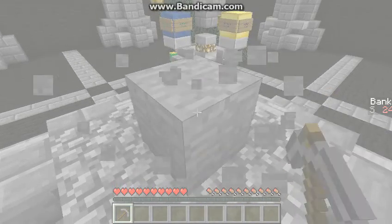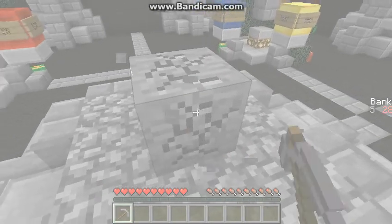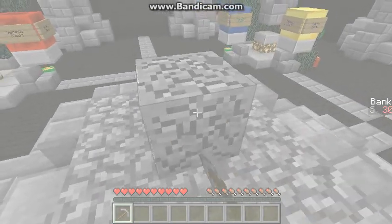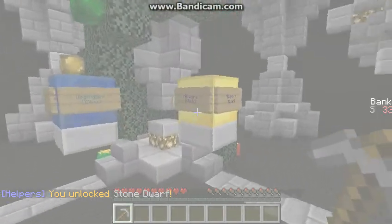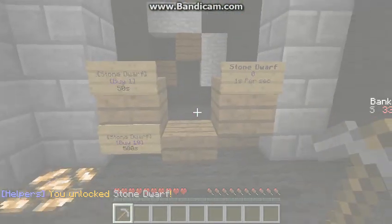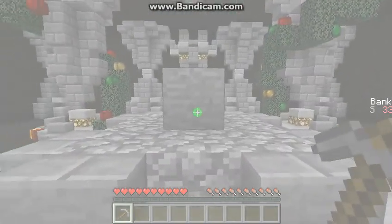I've unlocked a stone pickaxe. When you mine enough, you unlock helpers which mine it for you. I've unlocked one — it's 50 to buy one, so we have to mine up 50.